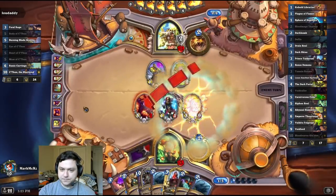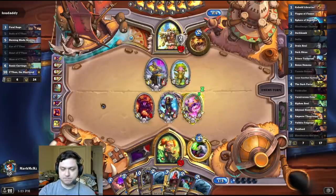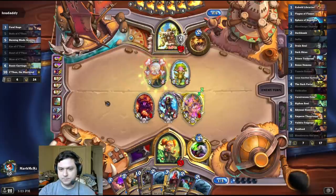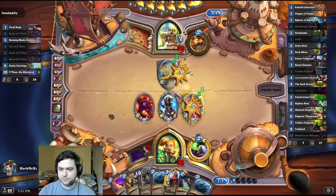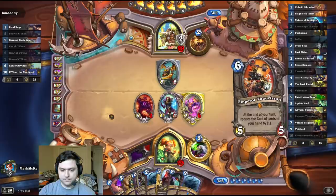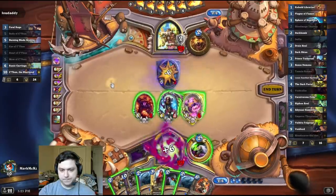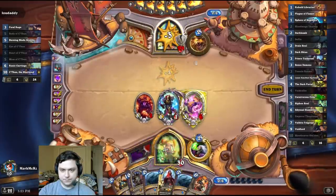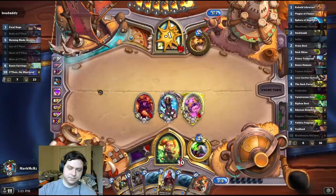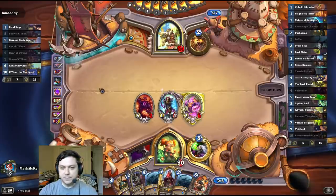I should have hit the down ones first. Can I attack my face with that one first? Or popped it. You'll never get the Demon Seed! Let's just clear the hand up. I'm not gonna hit him too much. He does have the ability to gain quite a bit of armor, so I need to be aware of that, but I don't want to smirk him down all the way.